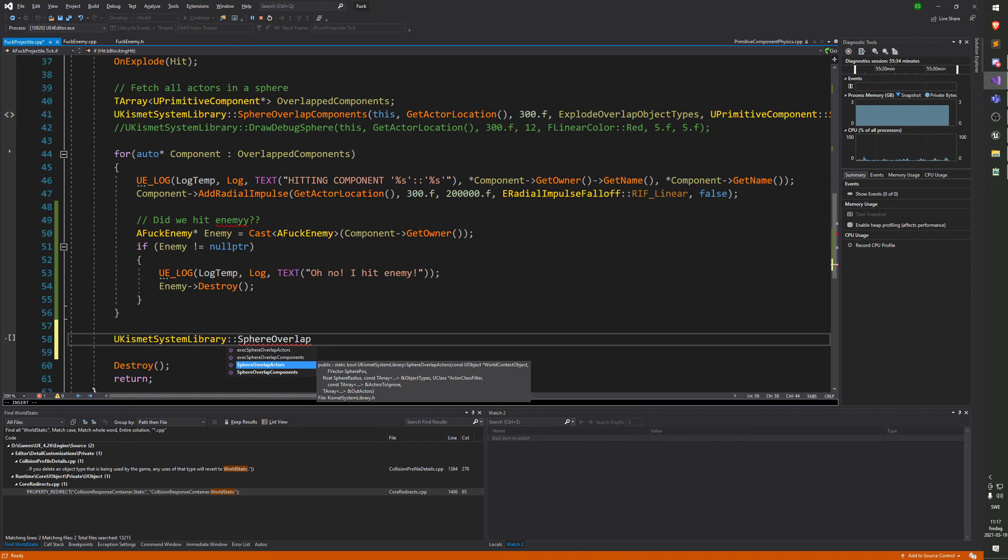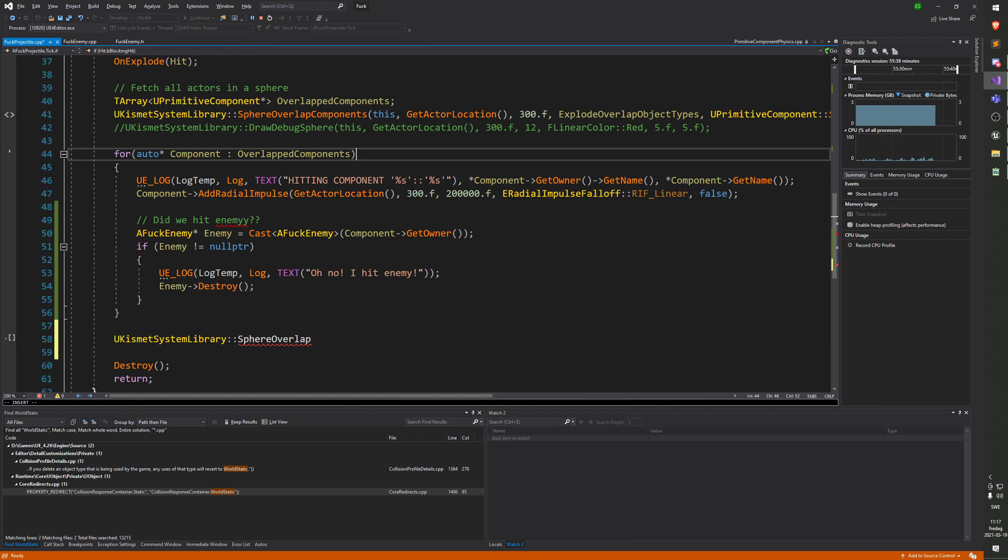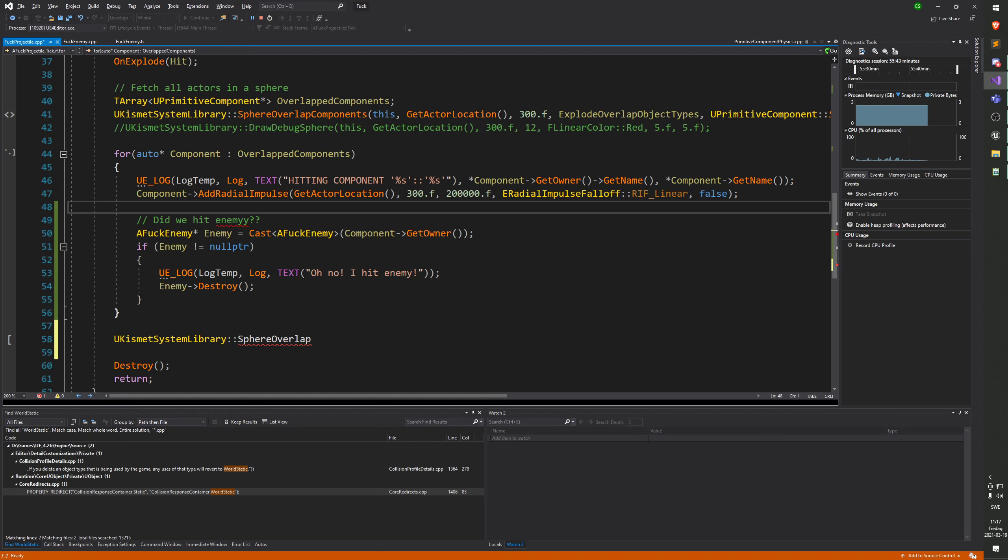We are looping through components attached to the enemy and destroying the actor - that should make us at least semi uncomfortable. So we could do a separate sphere overlap actors to get an array of actors and then actor-filter to get only enemies. Let's actually do that - it will fix the problem of having multiple primitives from the same actor in the same list.